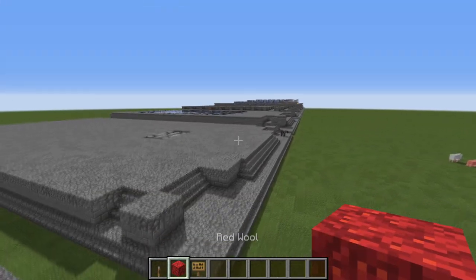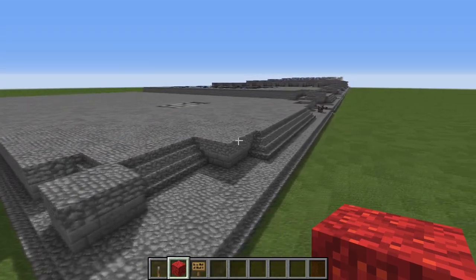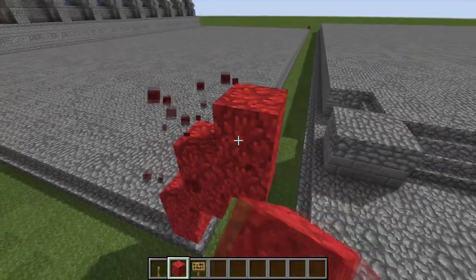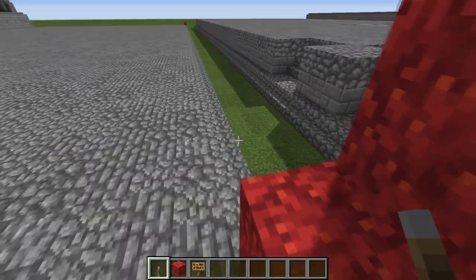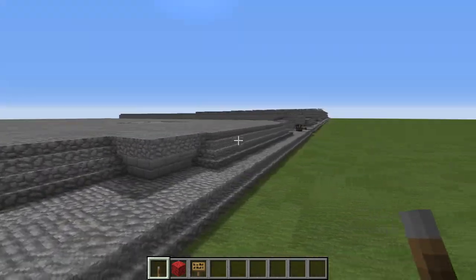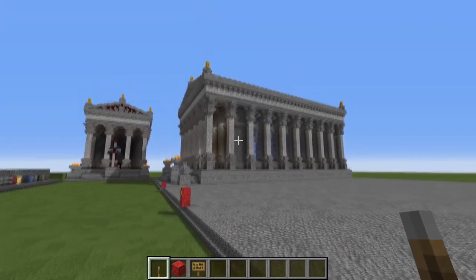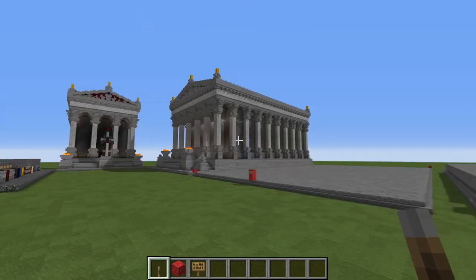The format of this particular tutorial is going to be each slice I'm showing you of this building is going to be built up two blocks taller than the previous slice, meaning that starting with the foundation here the next step up you can see it's two blocks taller, and the next step after that will be two blocks taller than that and so on, until we get all the way up to the top of the golden finial there on the top of the pediment.